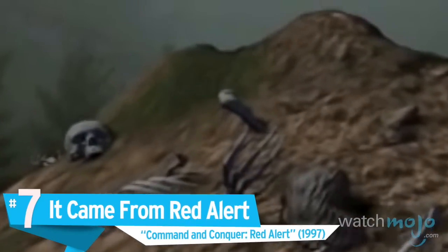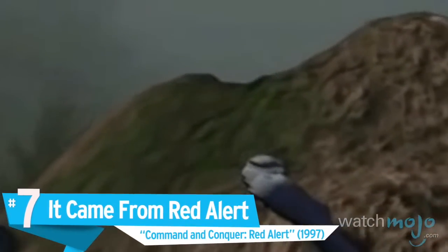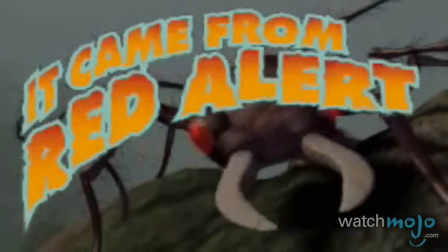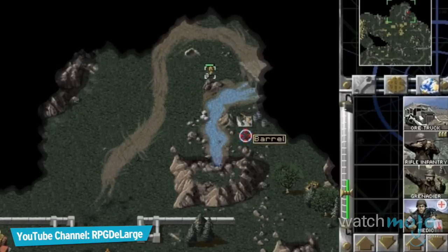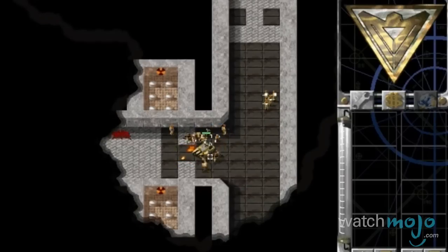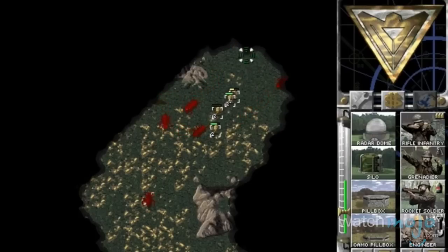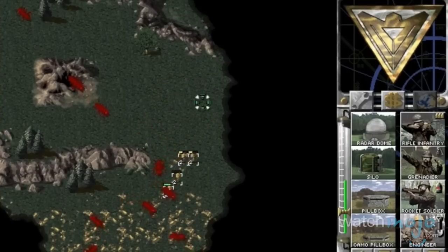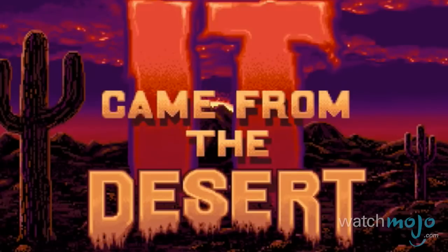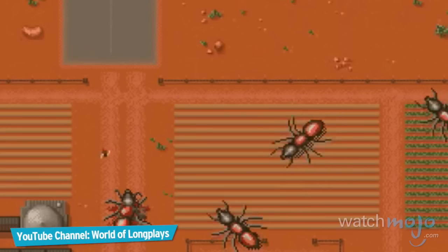Number 7: It Came From Red Alert, Command and Conquer Red Alert. This is a secret campaign that can only be accessed through the Counter-Strike expansion for Command and Conquer Red Alert. When the Soviets have finally been defeated, you must face an even greater enemy — Ants! These ants have escaped from a deserted Soviet research lab and it's up to you to quell their numbers. Fun fact: the title is actually a reference to a 1989 game known as It Came From The Desert, which also has you fighting giant ants.